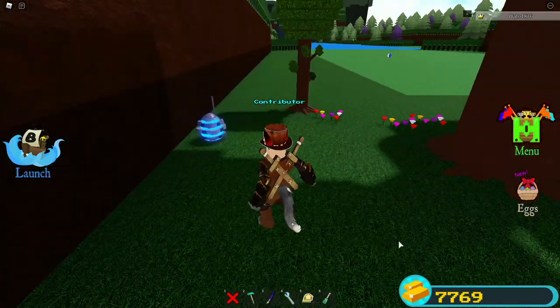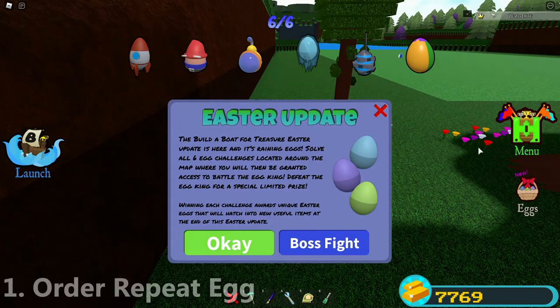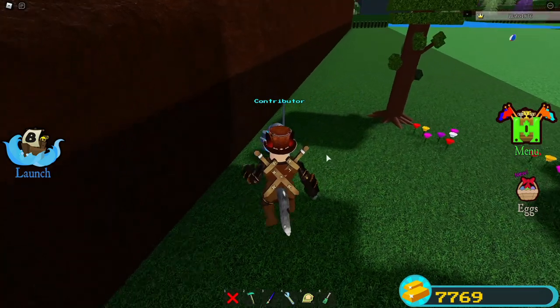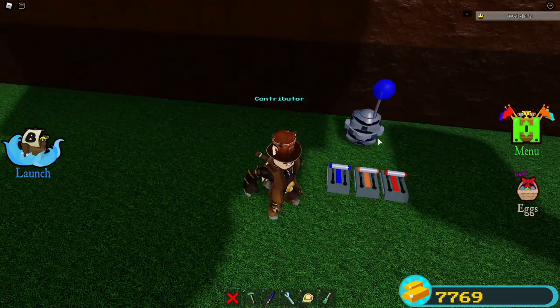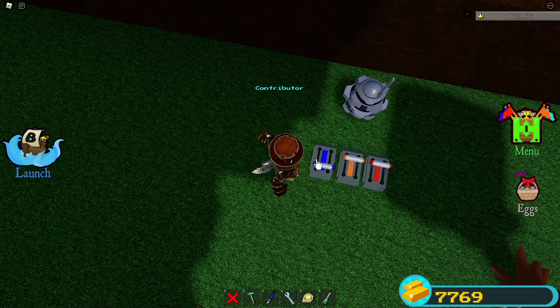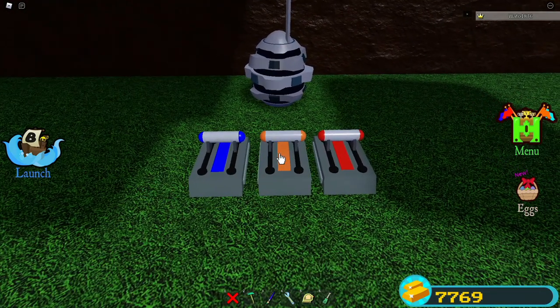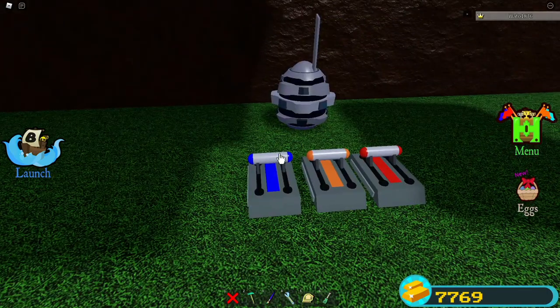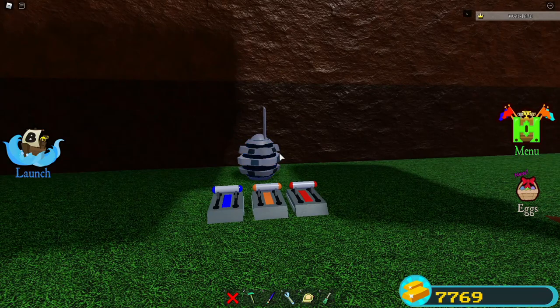The first one I found is the little spinny egg. This egg is just a repeating egg where you just have to repeat the things it gives you. First it gives me blue, orange, orange. So if I click blue, orange, orange — blue, orange, orange. There we go, we got the first one.